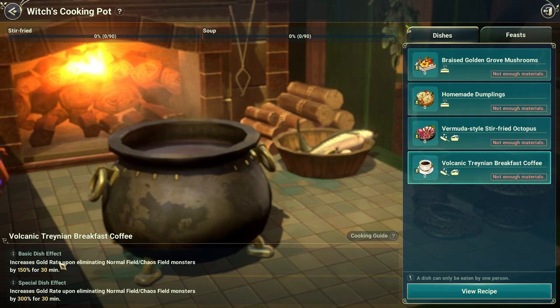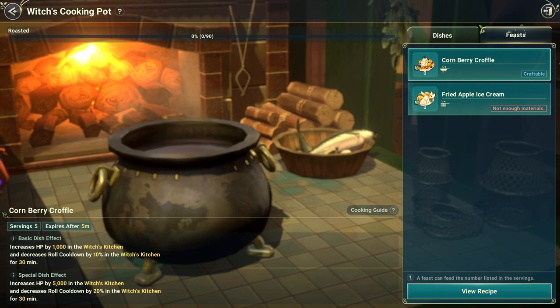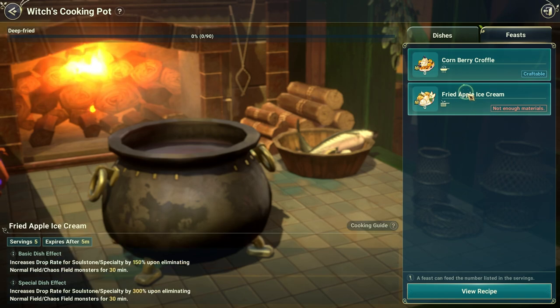Increased the gold rate — eliminated normal and chaos field monsters. You can use this in general. This is training and breakfast coffee — that's very good. Cornberry Crawford increases your HP and roll cooldown. That's very good.